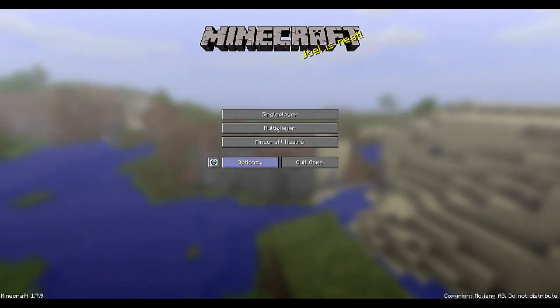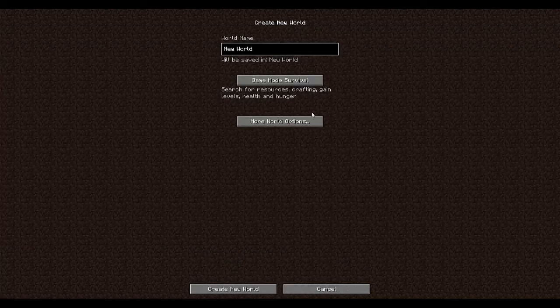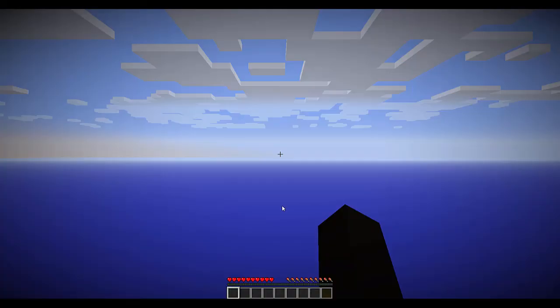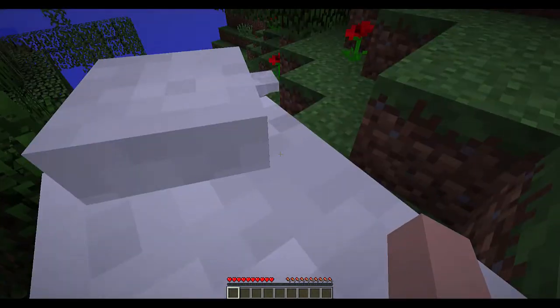We're going to click on single player and create a new world. There are several options: you can give your world a name, change the game mode, or put in a seed from more world options. We're going to leave all of this at default and click create new world. Once your world is created, you'll be placed randomly at what's called the spawn point.